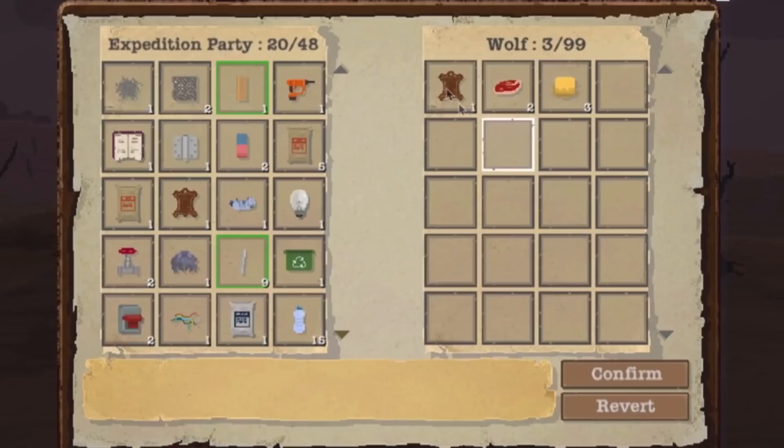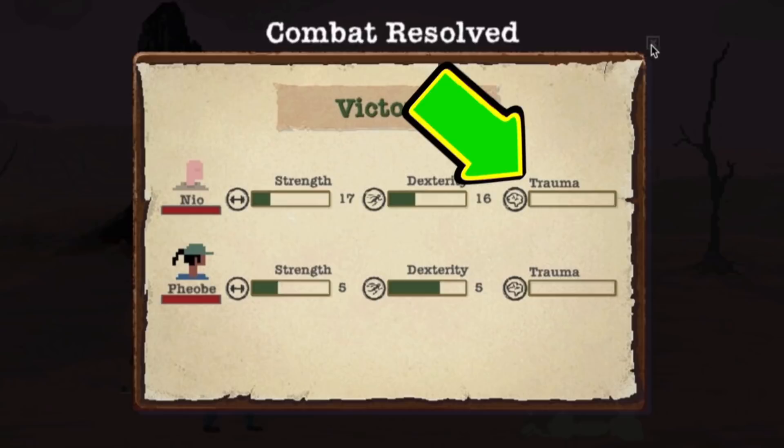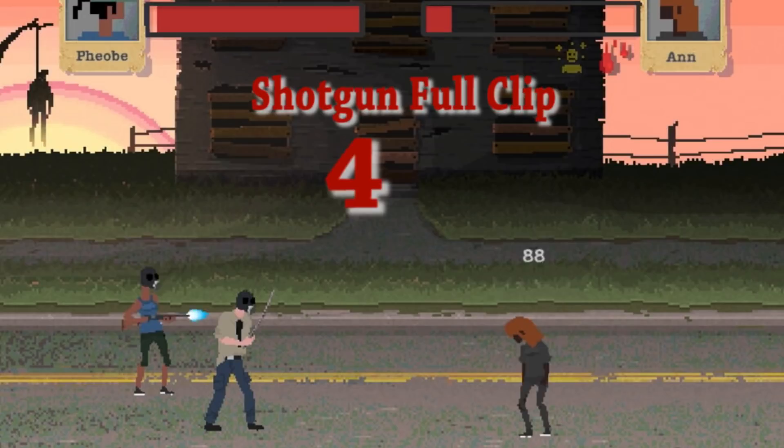This is one reason why you want the fighter character — subdue rocks. Firing a full clip is different for each gun. The shotgun shoots off six rounds, and the rifle shoots off three.